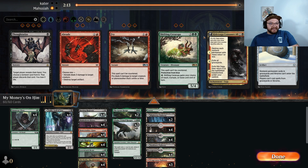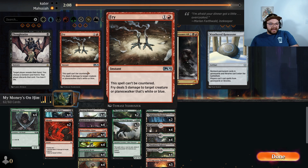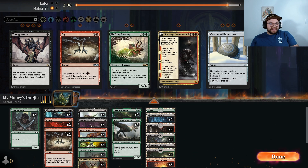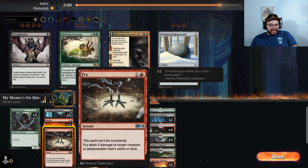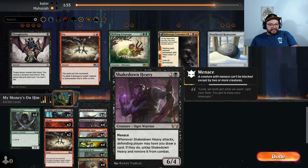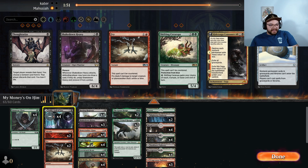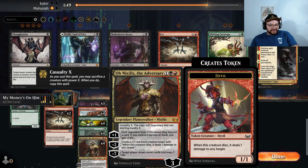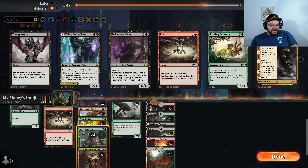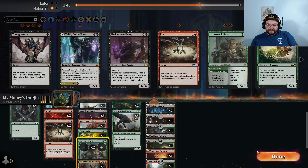I'm surprised — well, we misplayed, then they did not respect what this deck can do, so it worked out great in the end. Here I'm just going to bring in two Braids for some removal. Actually I think some Fries for the Irelia is not going to be bad — let's bring in two Fries. I don't want it to be dead against red cards. Take out one Shakedown Heavy because Shakedown Heavy is unfortunate against people who are being aggressive since they can just let you draw cards. And then drop two Lovestruck Beasts.